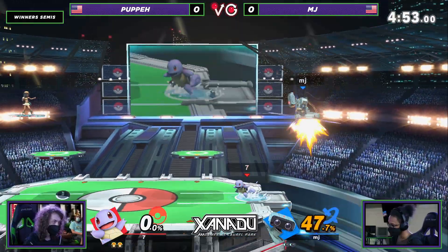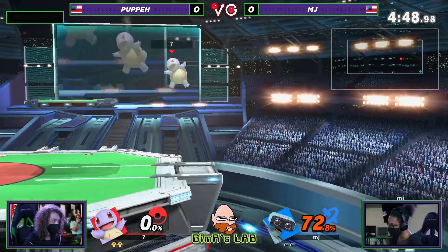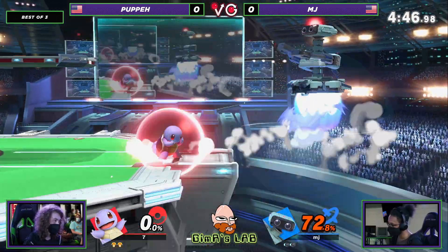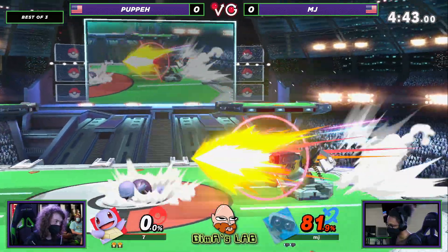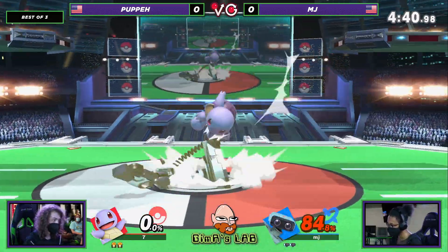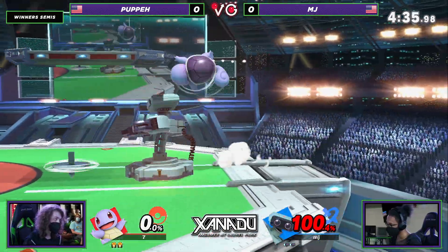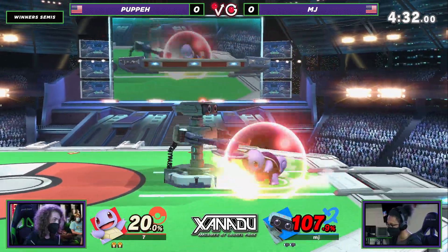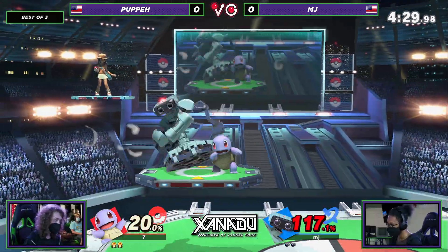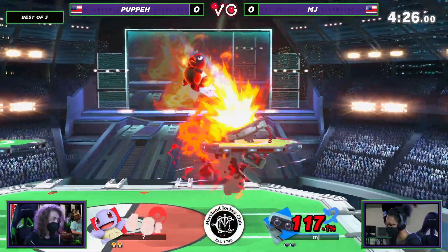Back into neutral here. MJ trying to find his option, going for the Nair, but Puppy is just always ready. Down smash not going to finish off, but a great option right there at 72%. Laser not going to exactly hit it. Puppy's done this entire stock so far with Squirtle and he's completely fine with it. Puppy's got to note where that gyro is — that's the problem with these stubby characters, they often struggle to pick it up. But like I said, gyro's probably one of the better projectiles in this game.